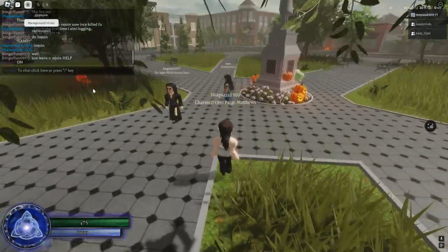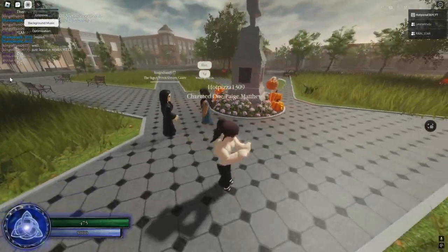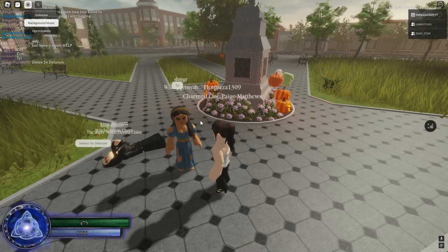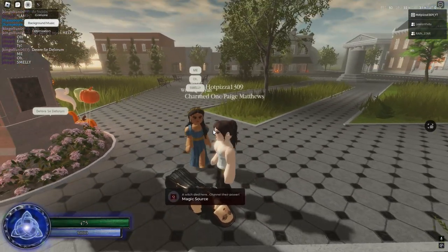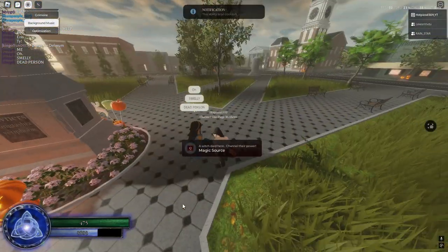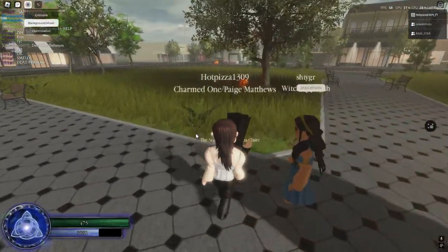Next we got N, which is healing — this will heal your target to full health. Next we got K, which is resurrection. So it's called resurrective healing because it doesn't really look like a resurrection but it is. You click on the body and basically use your healing powers to bring them back to life.